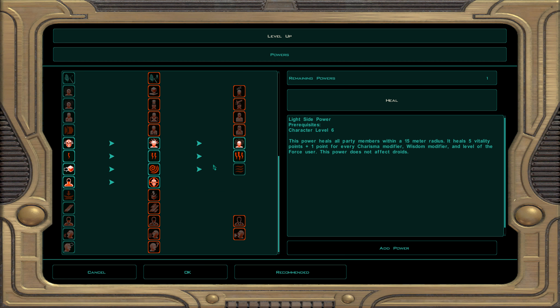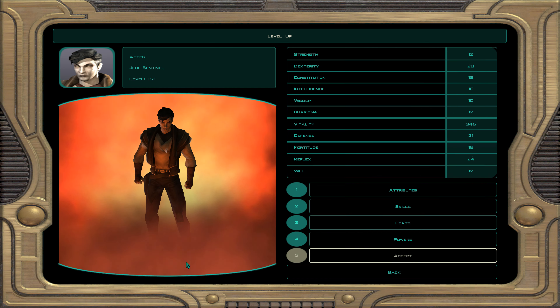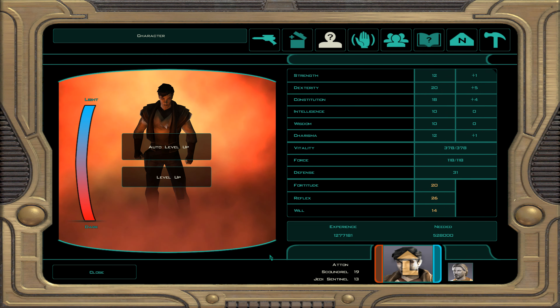We also take force channel, which regenerates force points better. For force powers: force wave — a large AOE that pushes back everyone within 15 meters. They get locked down and you deal sneak attack damage to all of them.